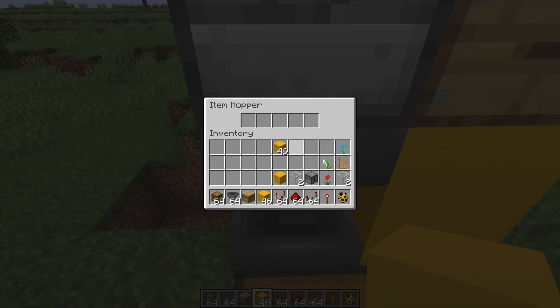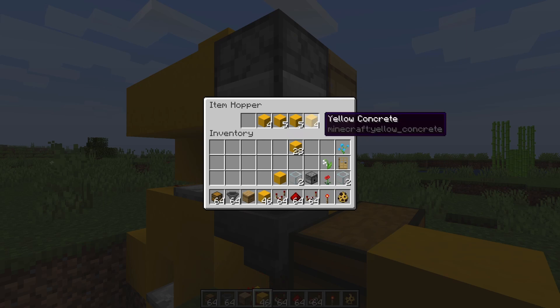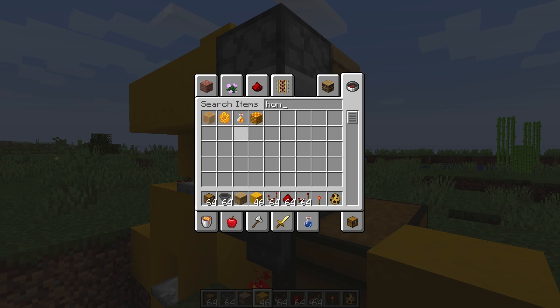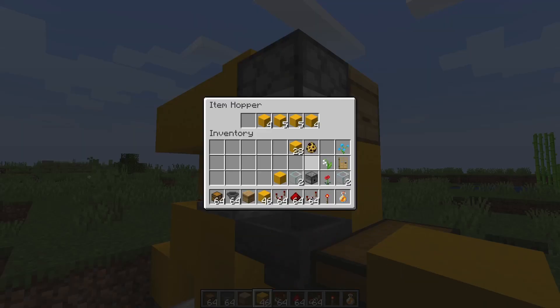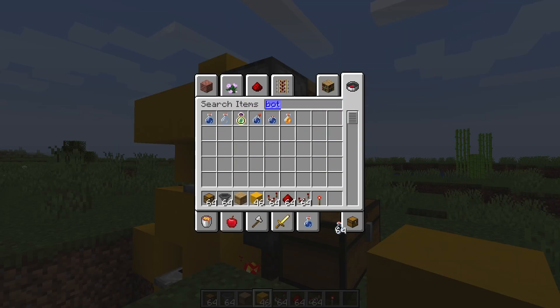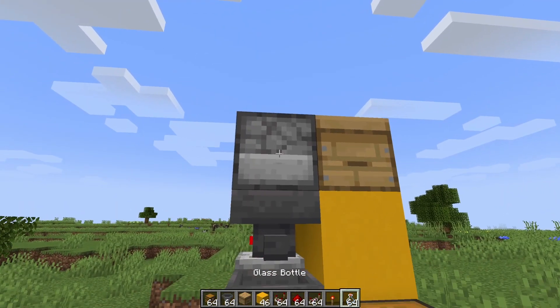Once you have this, you want to make a really easy item sorter. Get into your second hopper right here and right click it. Place 18 blocks across the four slots — so something like 5, 5, 4, and 4. Then you want to place a honey bottle in the last slot. This is basically telling the machine: I just want honey bottles, everything else is garbage. So place your honey bottle in there, and the normal glass bottles are the ones that will be harvesting the honey from the beehive.